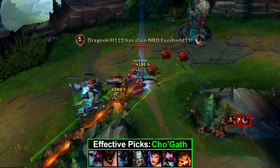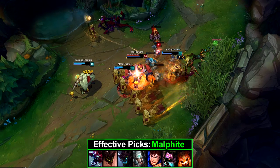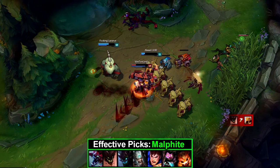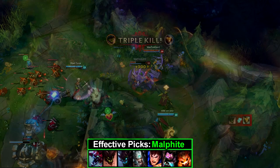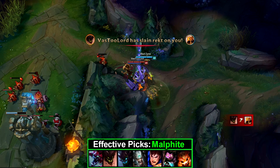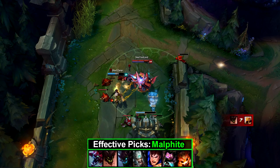Malphite versus AD. When versus a lot of auto-attack-based champions or basically a lot of AD enemies, Malphite is a fantastic pick. His passive gives him a free shield that equates to about 10% of his maximum HP every 10, 8, and 6 seconds. This alone allows him to fall behind a tiny bit in terms of HP or tank stats, because of course 10% free HP for nothing. From here the laning phase is surprisingly powerful — his ability to spam his Q and slowly whittle down his target is second to none, and the Q can also be used to get away or stick to targets.